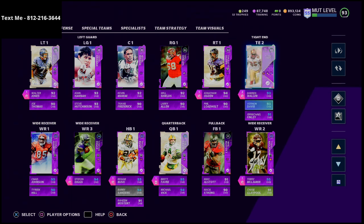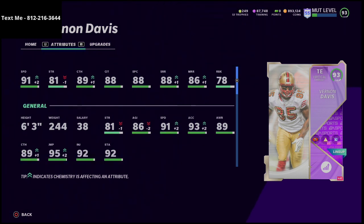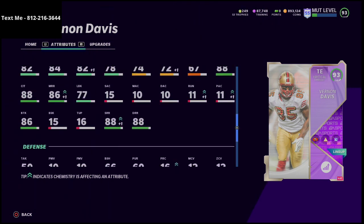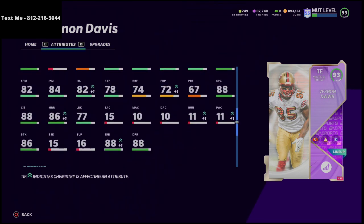There's a debate at tight end: Darren Waller versus Vernon Davis — both get tight end apprentice, which is really important for the offense I've been running. Vernon Davis could be the number one tight end; he has 91 speed, which is a little more than Darren Waller. My issue with Vernon Davis is his route running isn't where I'd like it — he has 86 medium route running and 88 deep route running chemmed up with plus-4 deep route running. You could put play fake chemistry on him to get medium route running over 90, but that forces you into a specific chemistry.